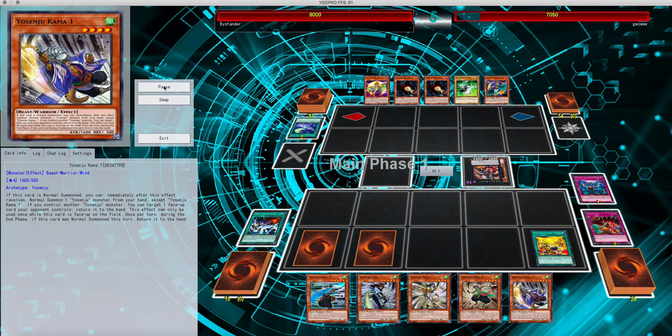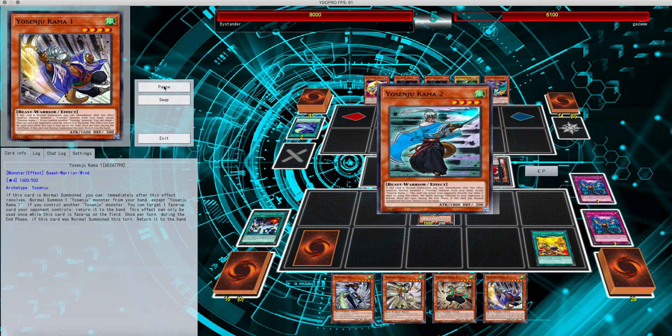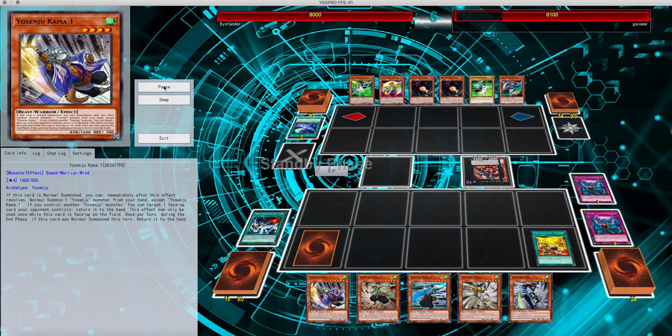Draw into Kama 1, really not going to summon that. Now comes Kama 2, negate Redoer, and then boom, attack. Bounce it back and he's pretty much trapped at this point.